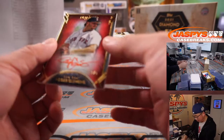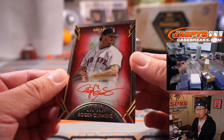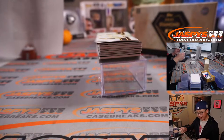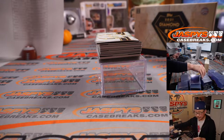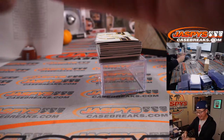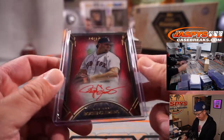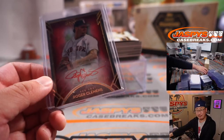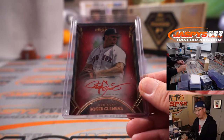Good luck everybody. We're going to lead off with a Roger Clemens — nice, three out of five. Rocket Roger Clemens, red ink auto, and a train whistle to lead things off. That's Jonathan Kent with the Boston Red Sox — picked up the Red Sox straight up. Nice. And they've advanced to the ALCS. Congrats to them. All aboard the Big Hit Express!